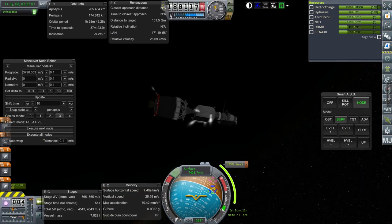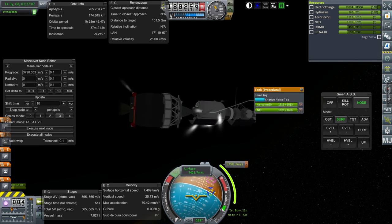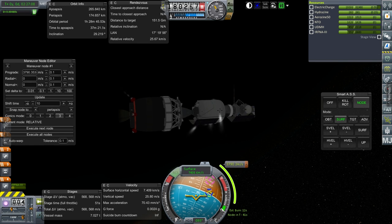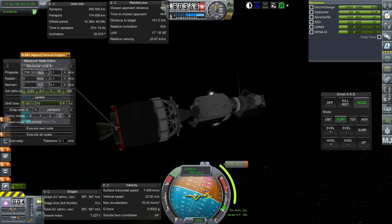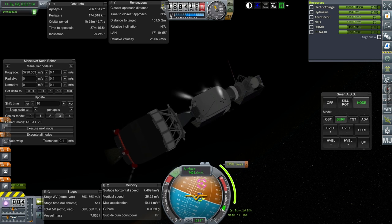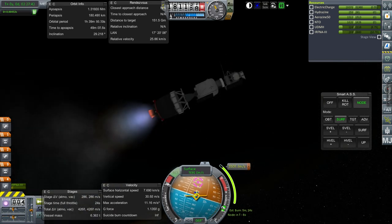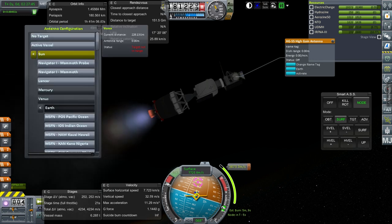RCS on. I locked that tank — the little tanks, I forgot about those. Let's just go — Agena engine, just go. Got to target Earth with the antenna. Activate.